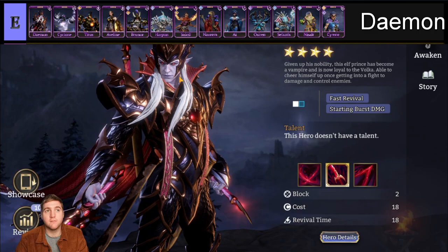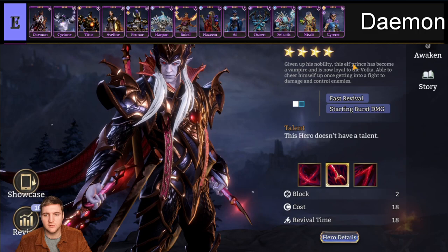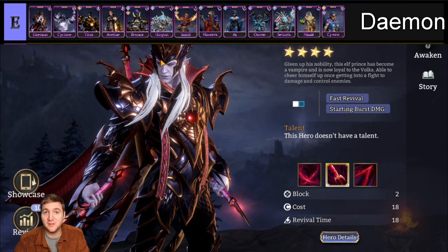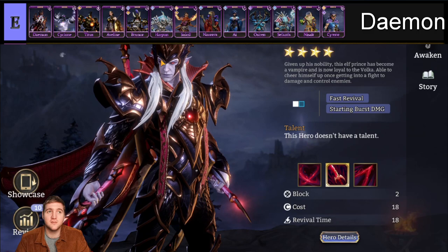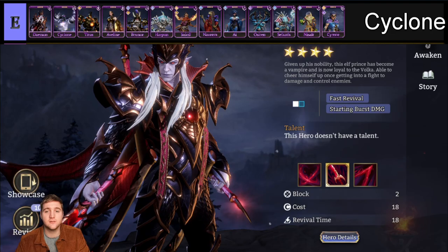My belief is they'll be adding a vampire faction in future, and they'll probably make Volker the lord of that faction. They've added a bunch of vampiric-style heroes like Volker, Nyx, and Selene. So maybe Daemon is one to watch in future. Please don't scrap these heroes just because I say they're bad — they are going to get changed. It's never a good idea to scrap epic heroes unless you have dupes of them or have max awakened them. These games get updates a lot.